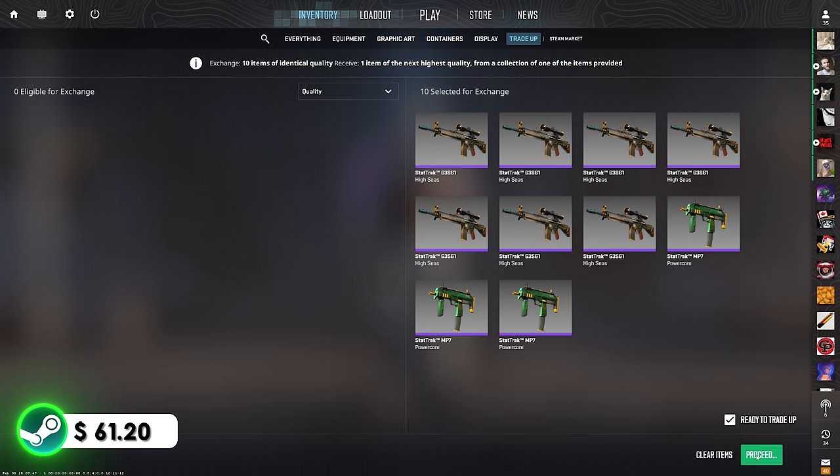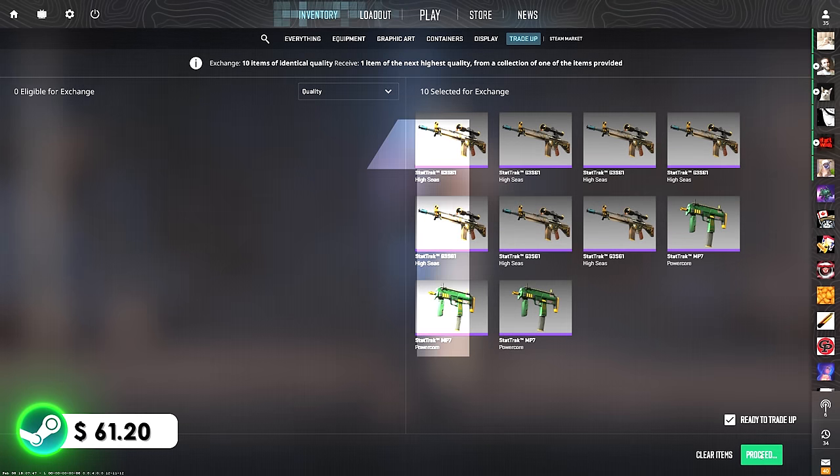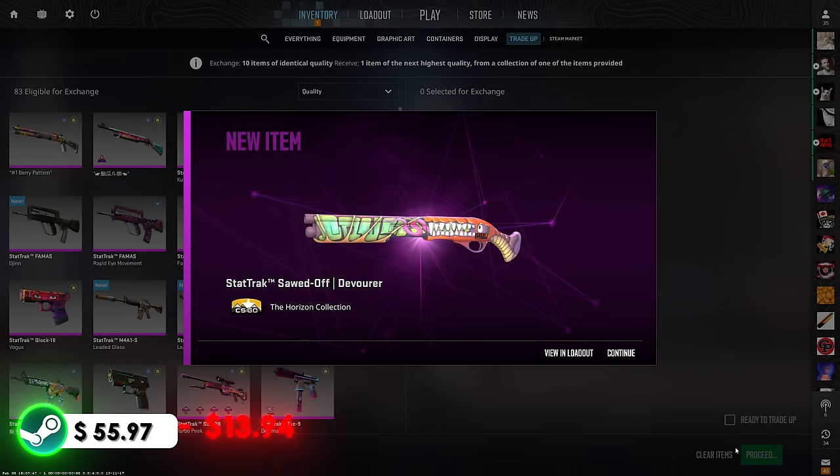We're doing something very, very risky. We're sitting at $61.20 — this trade-up has a one-third chance to profit, and according to the math I can only miss it twice before I can't do any more. We absolutely need to hit the Nightmare on one of the first two attempts, otherwise we'll have to restart from around $30. Please let us see the Nightmare — 3, 2, 1. No, no, no — not like this.